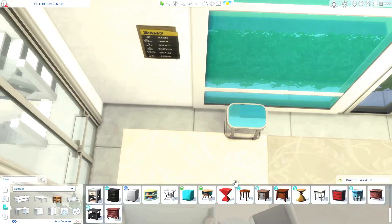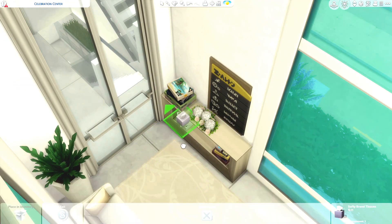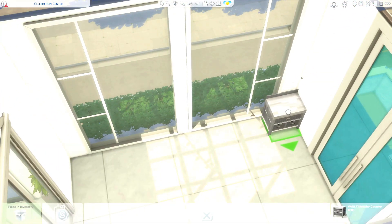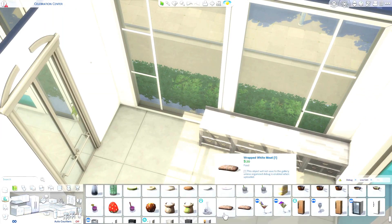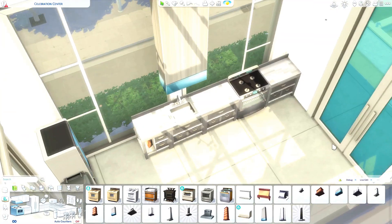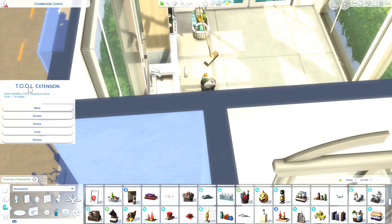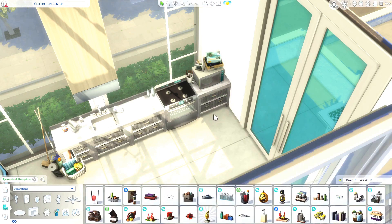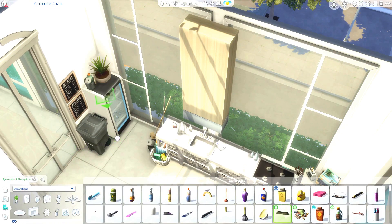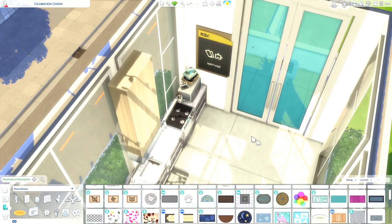There are plenty of bathrooms — I think the fourth floor is the only one that doesn't have a bathroom somewhere on it. The first floor has a family bathroom with one of the diaper changing stations. Those things are really big and take up a lot of space, so you can't fit them into every bathroom, especially if you want to use the trash can attached to it. But there is one that has kind of a family bathroom if you have an infant.